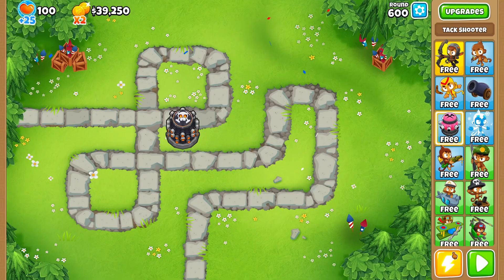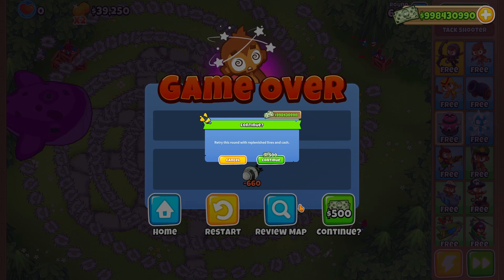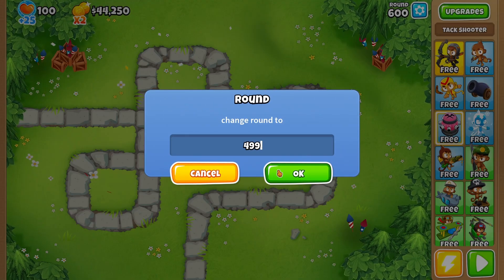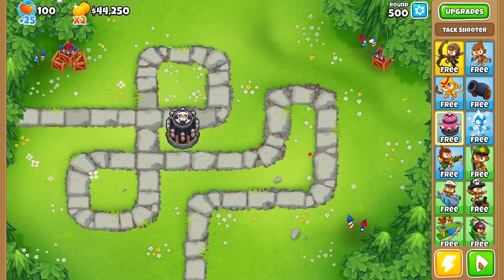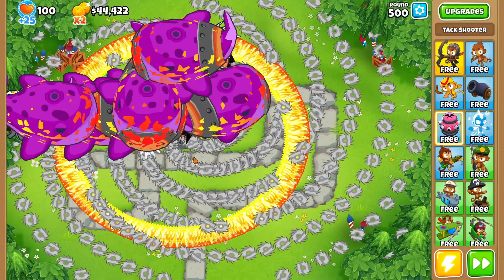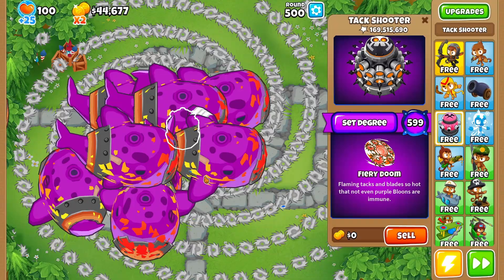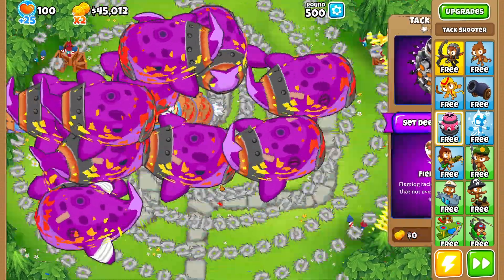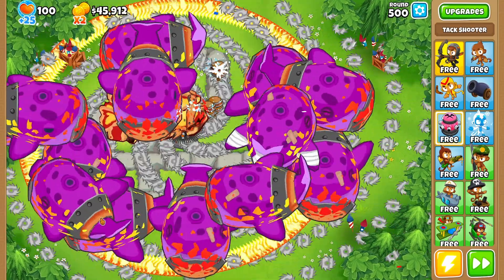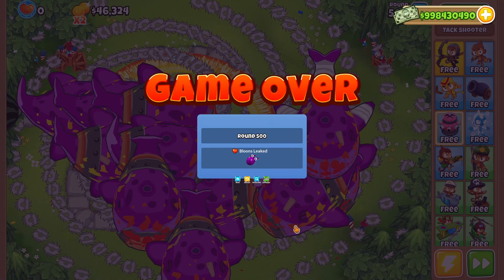Let's change it to the round I predicted - round 600. Oh my goodness, the DDT is way too fast. Let's do 500 instead because maybe the DDT won't be too fast. Starting off with the DDT is awful because it's not even getting hit with as many projectiles as it could. Clearly I'm wrong because fortified BADs are getting by and they're not even on their last stage of damage before getting popped.